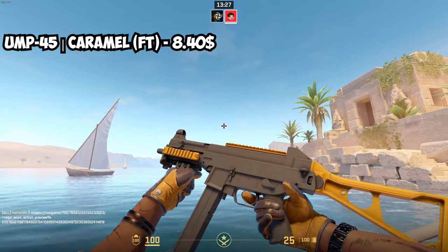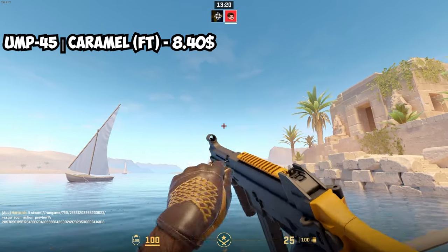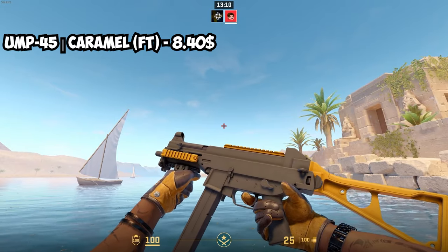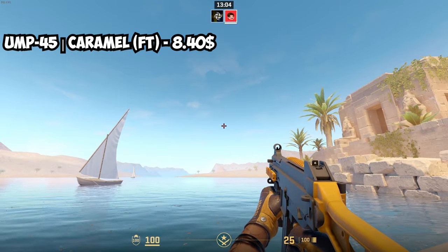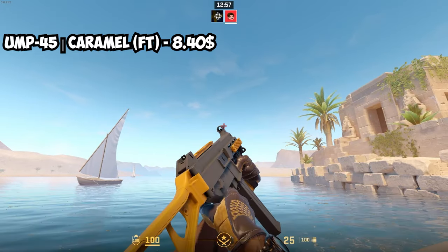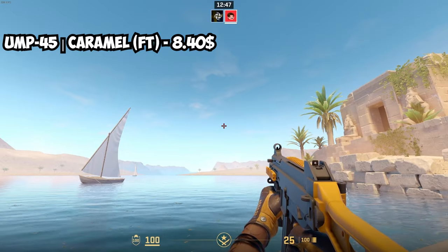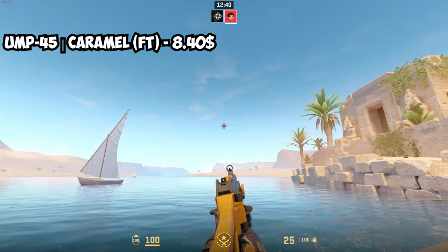For the UMP-45, this one has a lot of black to it and a decent amount of yellow. It's called the UMP Caramel — I already had this one in mind when looking for a yellow UMP skin. The best condition to buy it in is Field Tested at $8.40 — a little bit cheaper than the Mac-10 but still quite expensive on a budget. It's really hard to do a completely yellow themed inventory on a budget because there's often only one option per weapon, so everyone buying yellow drives the prices up.